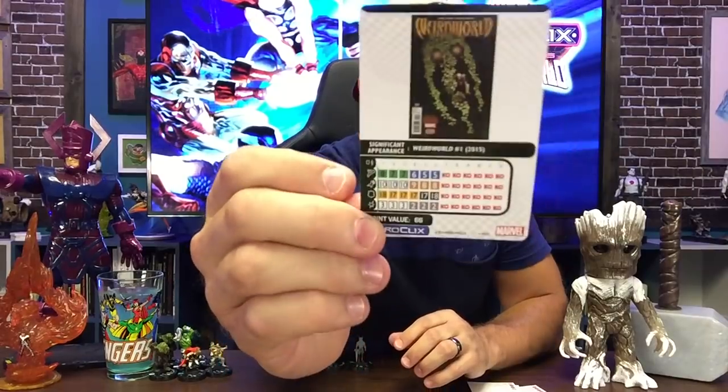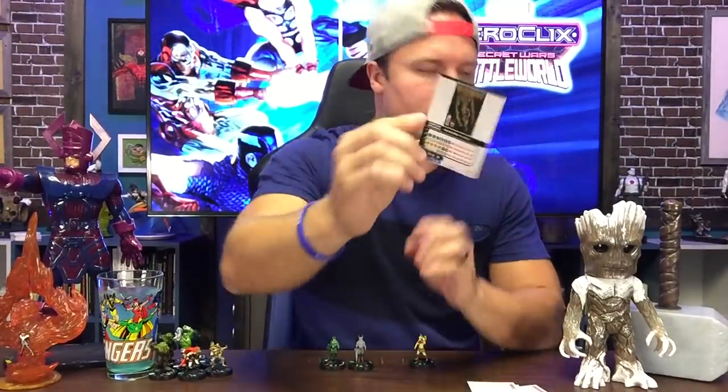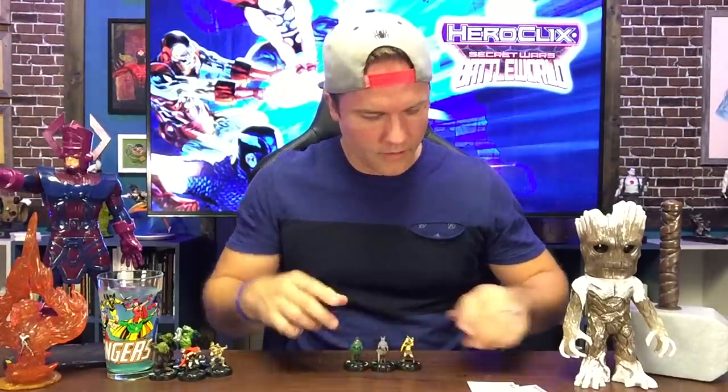Special damage power — Whatever Knows Fear — Exploit Weakness. When Man-Thing commander uses it, modify damage by plus one if the target has one or more action tokens. So he shares that damage power with the Man-Thing soldier. Pretty beefy on the back end there. Pretty nice dials to start on day one.